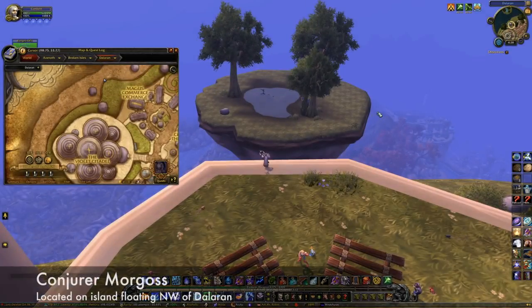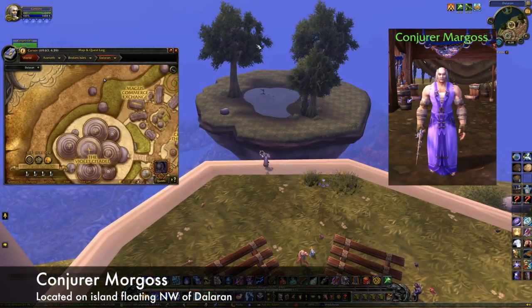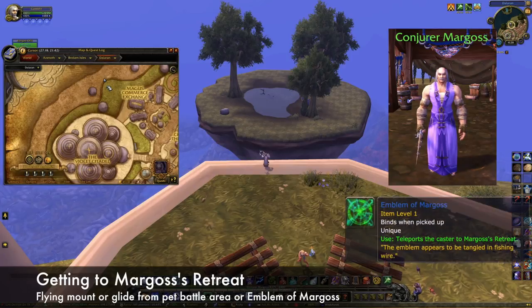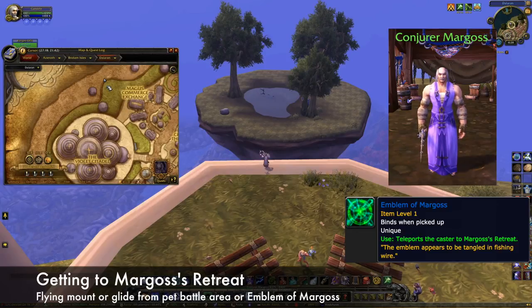On the island floating northwest of Dalaran, there's an NPC named Conjurer Margos. With flying, it's trivial to reach him, but if you haven't finished Pathfinder yet, you can glide down to the island using items or abilities. You'll want to jump from the pet battle area located to the north of the Violet Citadel. Alternatively, you can fish up the Emblem of Margos from the green pools in the Underbelly near the Black Market Auction House. This item is consumed on use and will teleport you to the island.